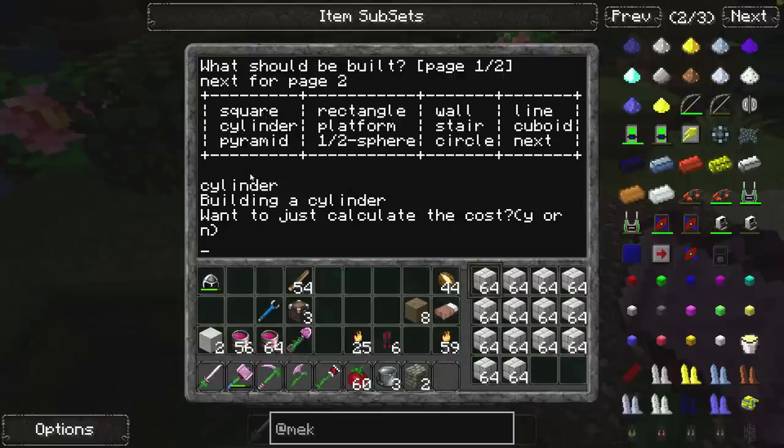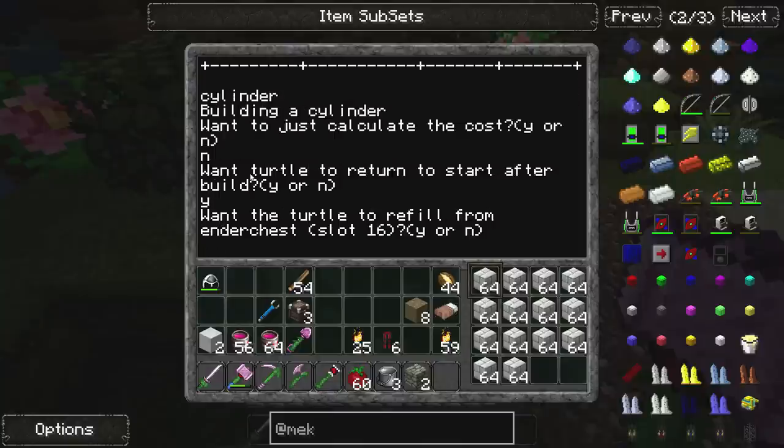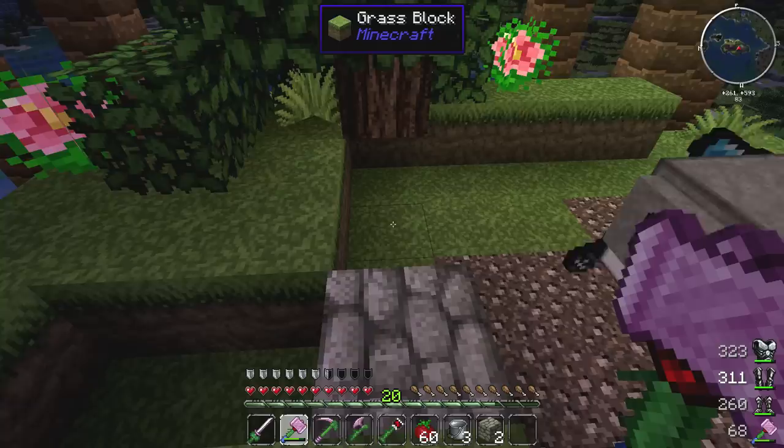So let's type that in and see what it tells us. It asks: do you want to calculate the cost? No. Do you want the turtle to restart? Return to start after build? Yes. Do you want the return? Nope. What radius does it need to be? I think I'll settle on 11. So the radius of my cylinder is going to be 11. How high does it need to be? I'm going to set it to 20. Does that seem too tall? Who cares — let's do it. He's off.